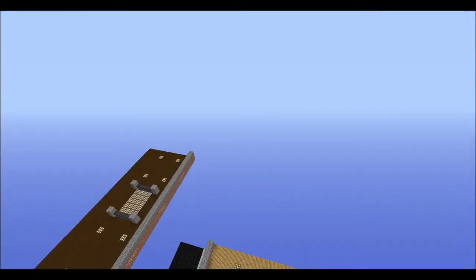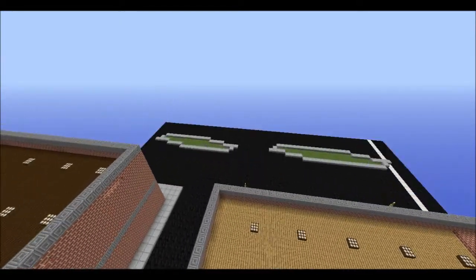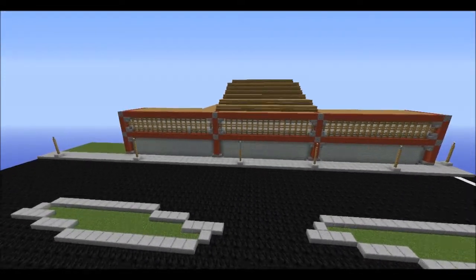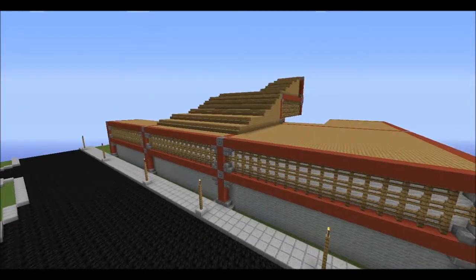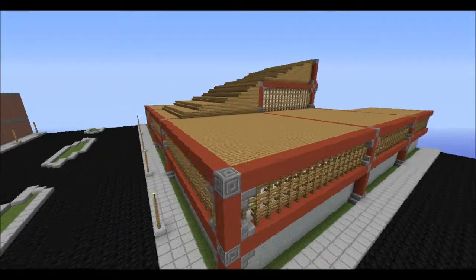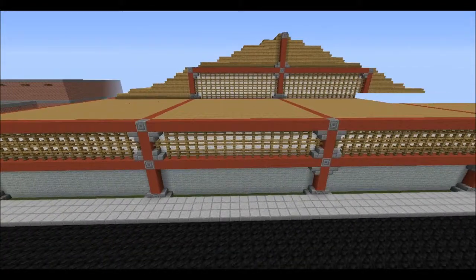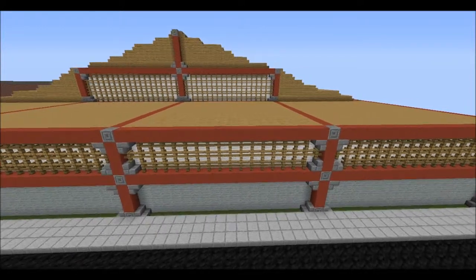Now this first one, I just wanted to kind of use some red, which means red stained clay. So I kind of went for East Asian architecture. Doesn't look good — I know it doesn't. I need to add a little more detail work, probably flush it out a bit more.